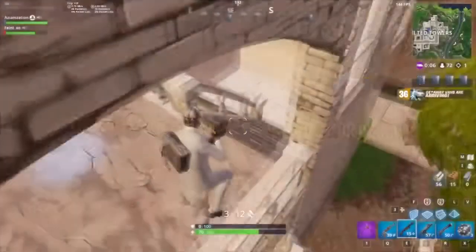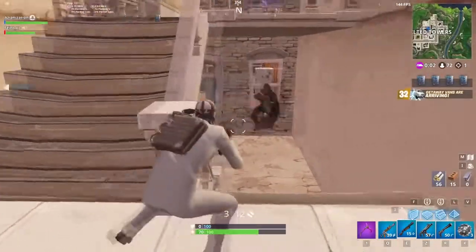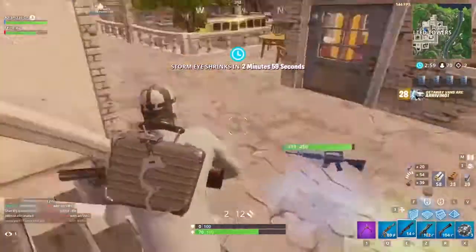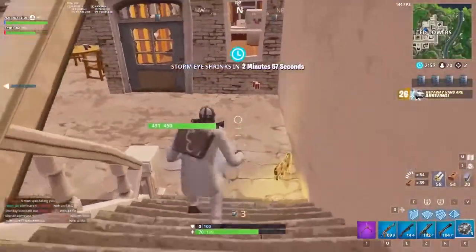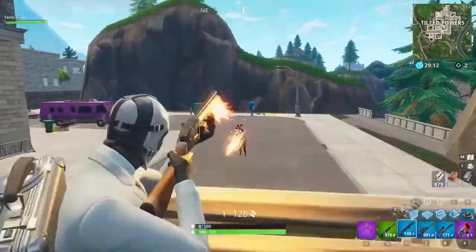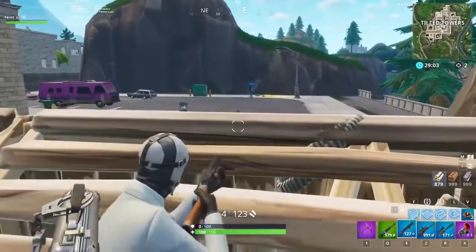When you are running around corners and fighting in close quarters, it's helpful to keep your crosshairs at eye level. This way, if you run into an opponent or hear one coming your way, you will be ready to shoot them in the head immediately. Another tip is to line up your crosshair as best as possible when behind cover, so that when you peek, your crosshair is already on them or very close.